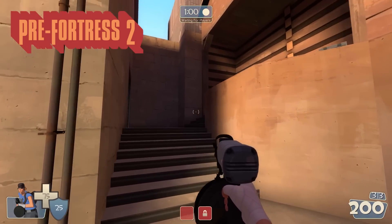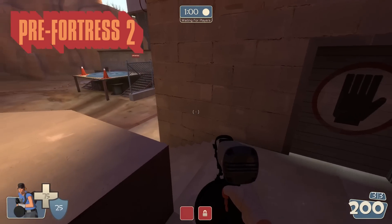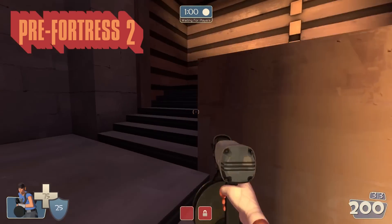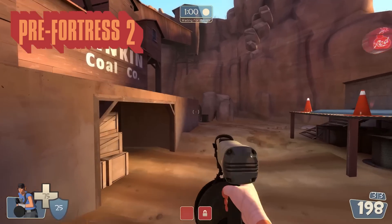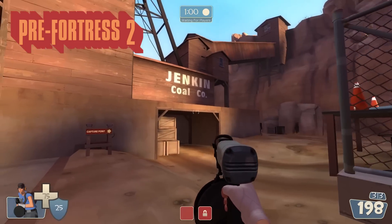Over here we find this area that we also saw in Team Fortress Classic — it's still here. I kind of like this. I don't know why they removed it from the TF2 build of Dust Bowl; maybe it was too powerful, like you could place a Sentry right here and it would be that much more difficult for attackers to push. I think I would enjoy that in the actual version of Dust Bowl.